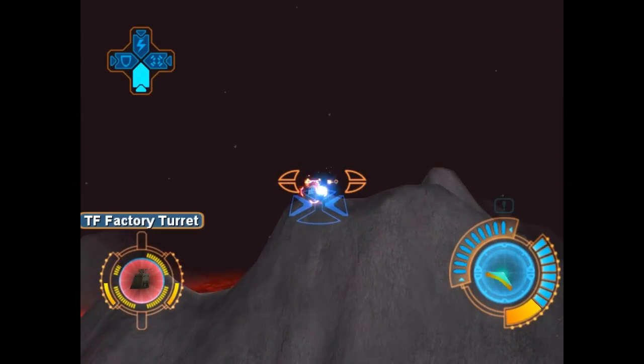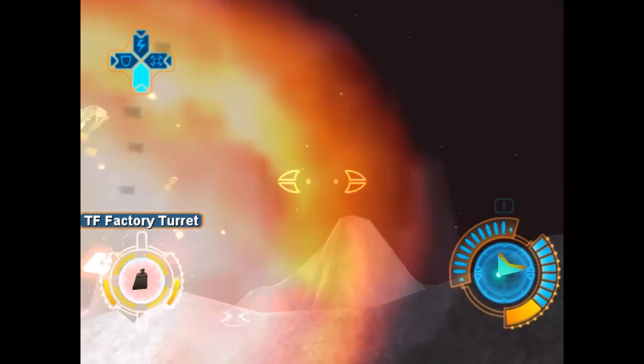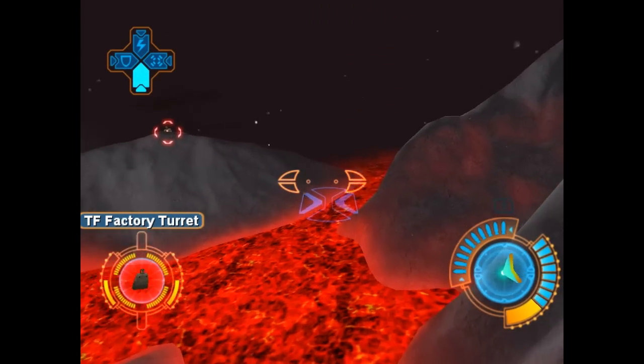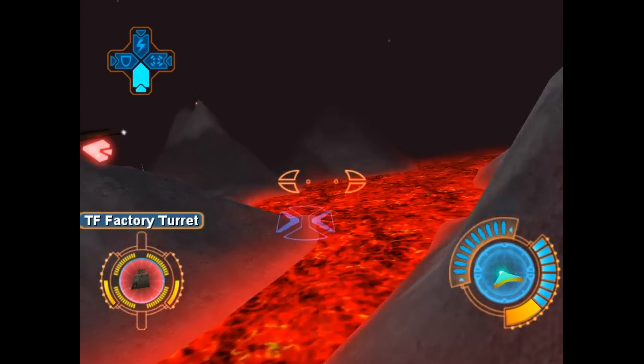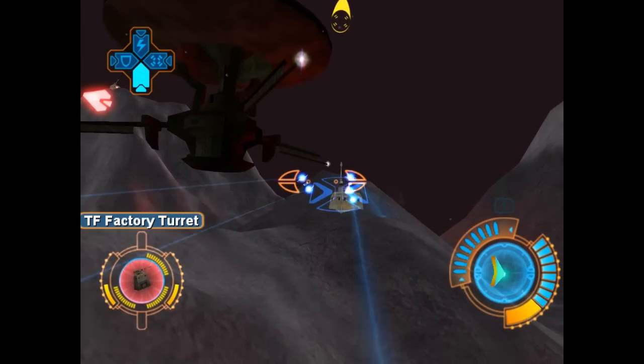Alright, so we gotta take out this command center as fast as humanly possible. Just gonna take out this turret real quick with the plasma scourge — just wait and see what I can do with them. Because one minute is not a lot of time, so I'm gonna take out this turret real quick.